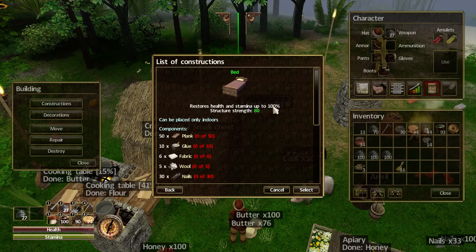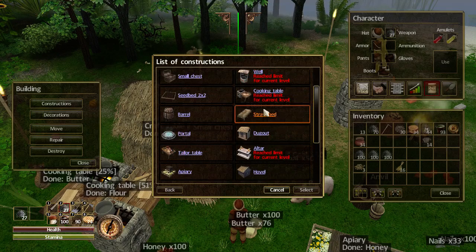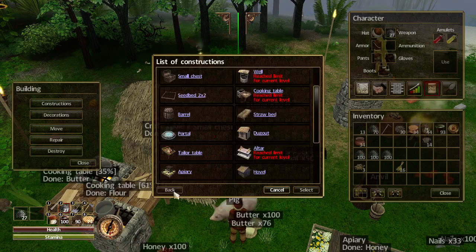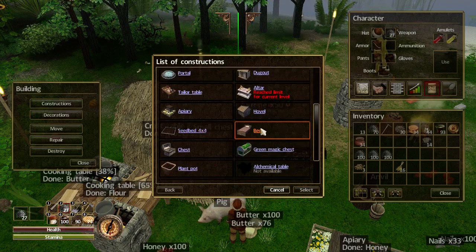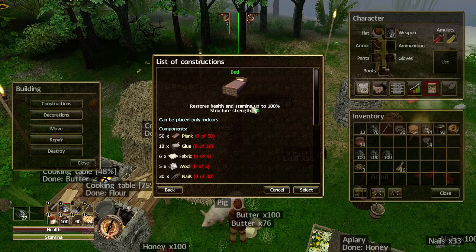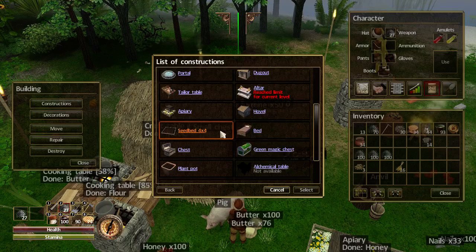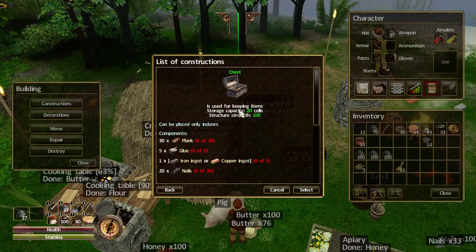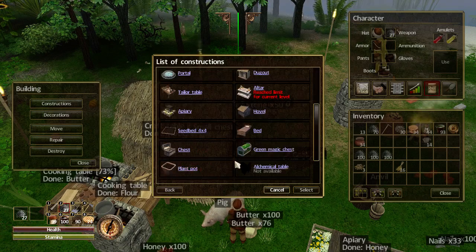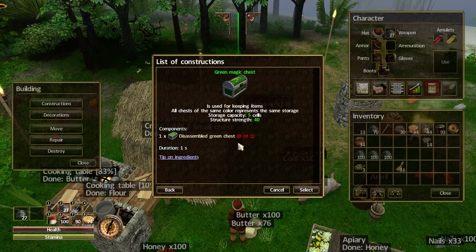The new proper bed restores health and stamina up to 100%, whereas the straw bed only restores up to 70%. So the new bed takes me all the way to 100%, but it will respawn all the creatures, so be wary of that. There's another chest with 20 slots - maybe I'll make that. And here we go, there's the plant pot, and here's the magic chest. What is that going to do for us?